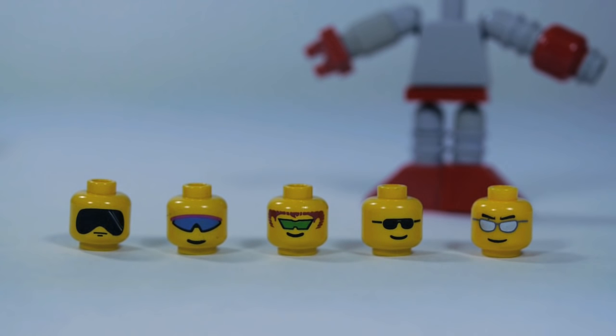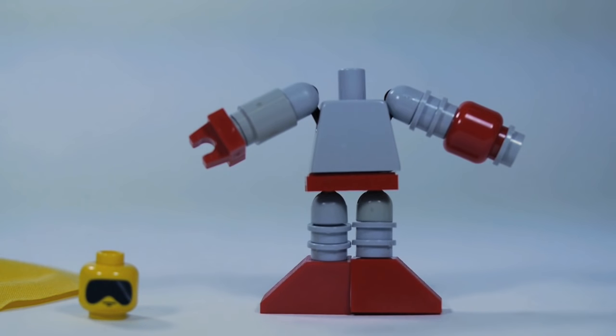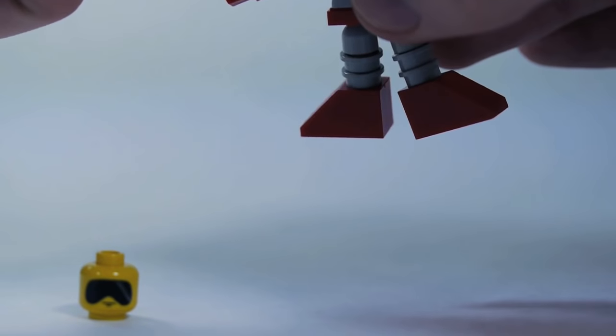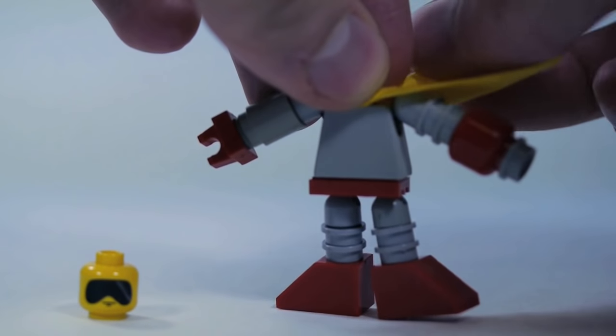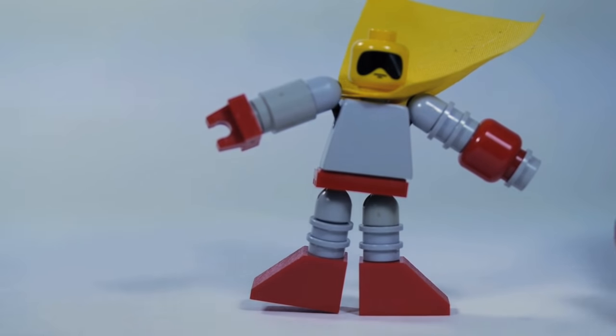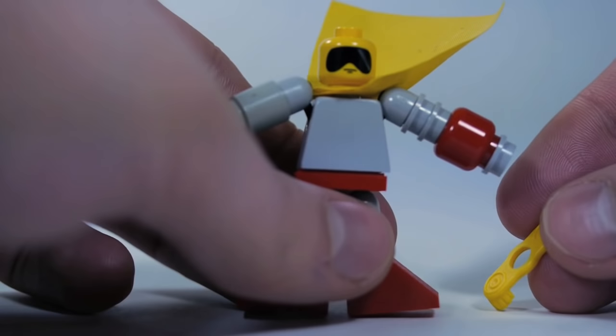The most notable feature on Proto Man's face is his big sunglasses. The best head I could find was this one from the old-style Star Wars Scout Trooper, but there are other sunglasses varieties you could try — they're all pretty good approximations. Before you put on his head, Proto Man needs a big flowing yellow scarf. This is actually a cape, but it was the best approximation I could find of a flowy neck piece in yellow — I think it's from Robin in Batman. If you don't have that, this yellow epaulette from Pirates might be your best bet.